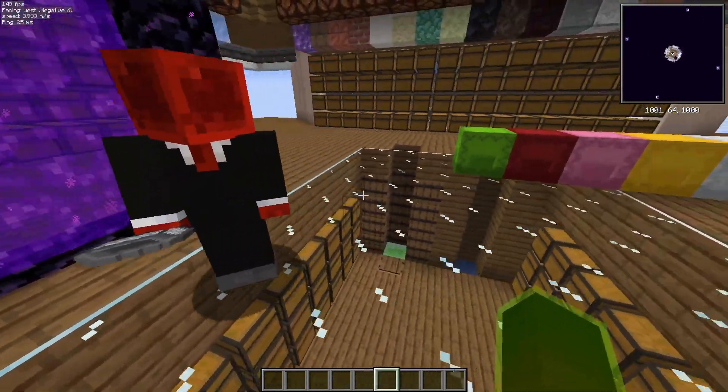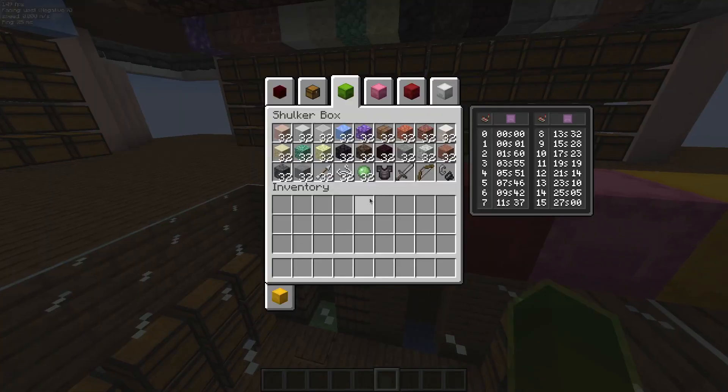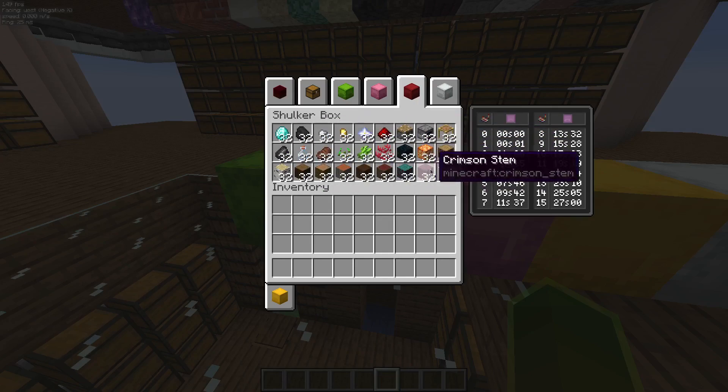We will now do a demonstration. I have a few shulker boxes here — this one, for example, is very good for the system because it's all parallel sorting, every item is in a different category.